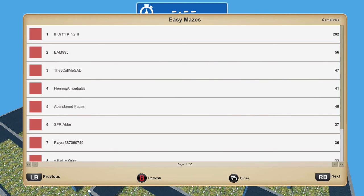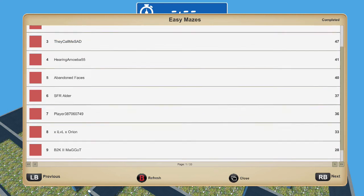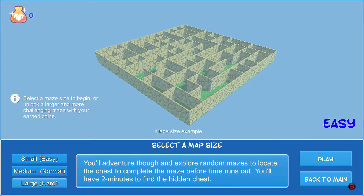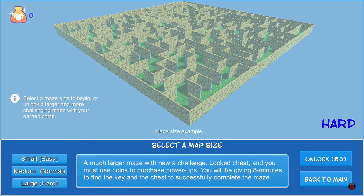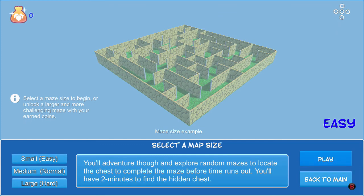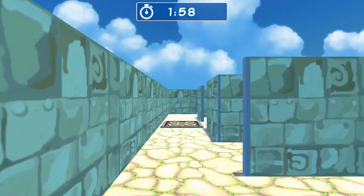Drift King has done 202 easy mazes — wow, pull on my hair and call me Sally, that's crazy, good job. Right, we're gonna go large. Can we play that? I don't think we can. Well, we'll play large. Oh, it's changed — different design.